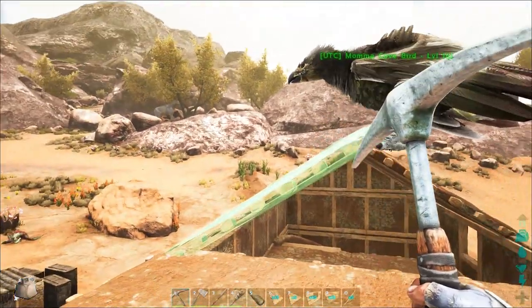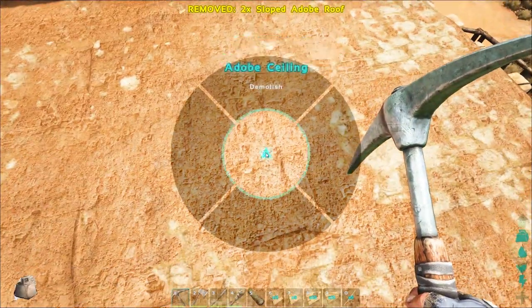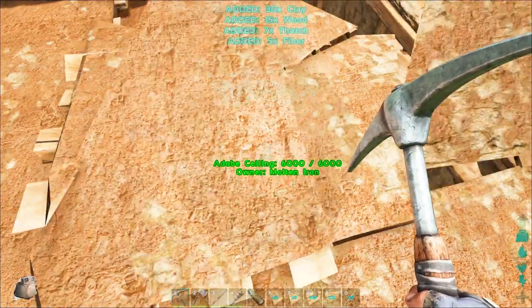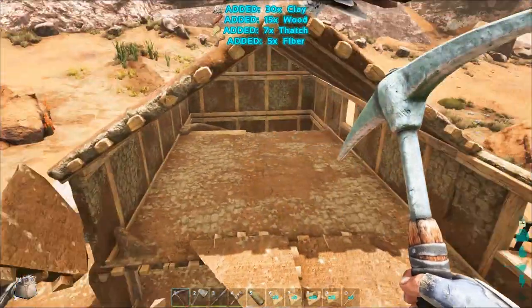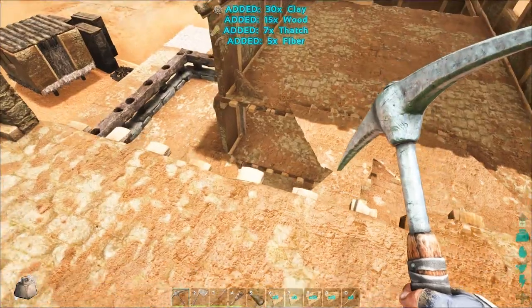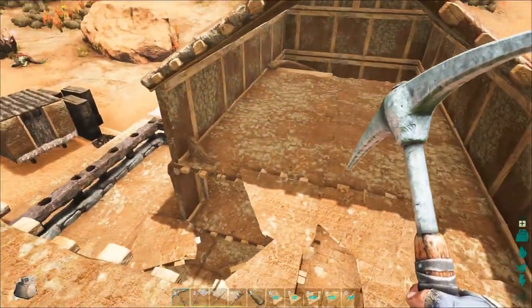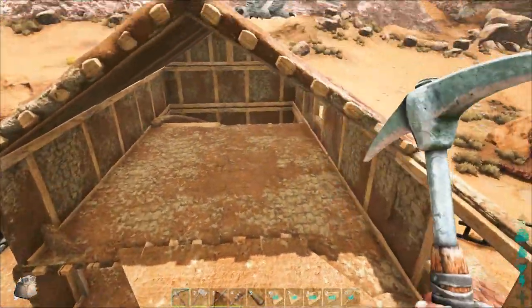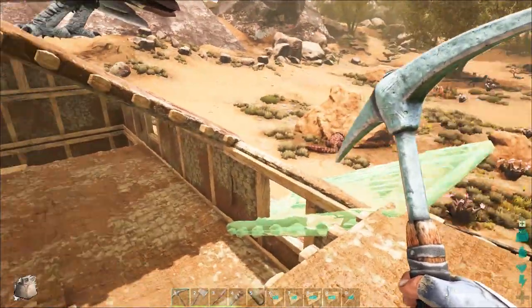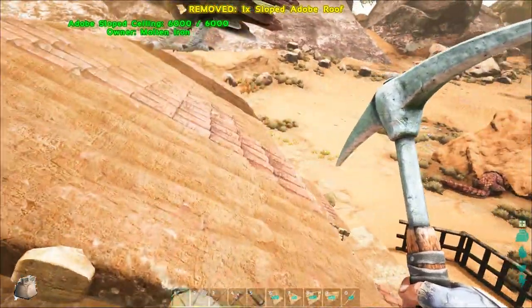We need to extend this sloped roof. I want this upper level of this base to be more spacious. I think a few things were supported by that, so let's get a ceiling. Let's go ahead and throw in our sloped roof right here, and I'll go grab some ceilings and try and repair that damage. You never quite know what's linked to each other when you've been building a base like this.